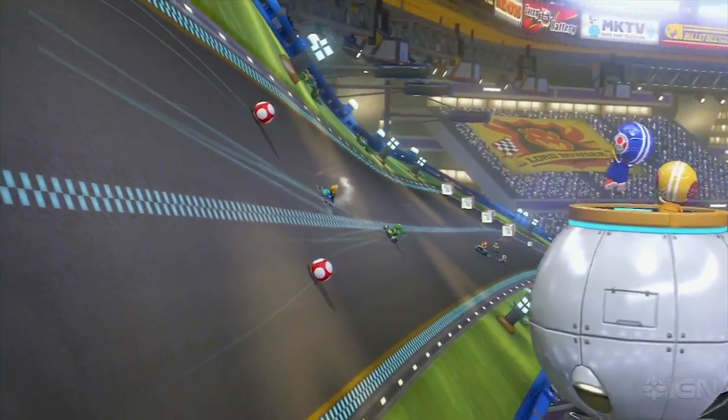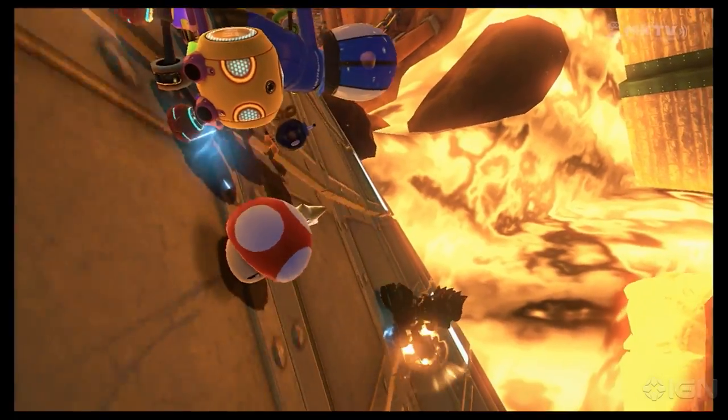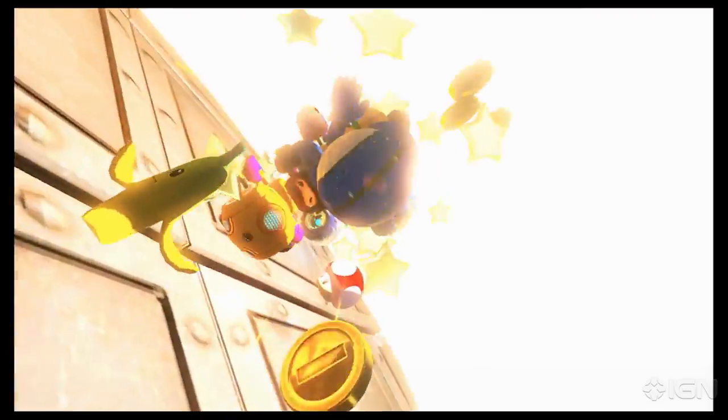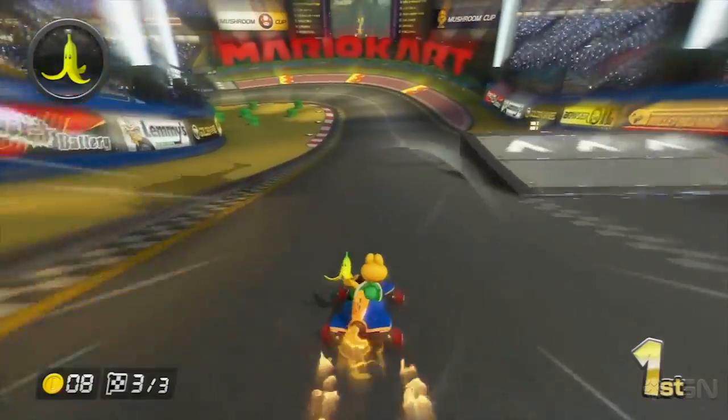The final speed boost tip we have is just to steal a boost from someone else. When you see a driver with three mushrooms or the crazy eight circling their kart, you can physically collide with an item to get its effects. Just don't hit a bomb. And if you see mushrooms or other items on the track, you can run over them to grab them.